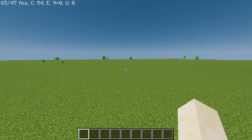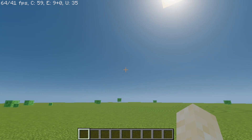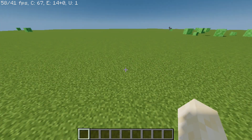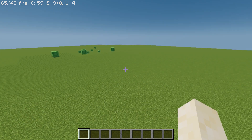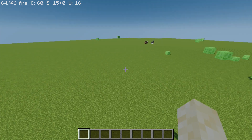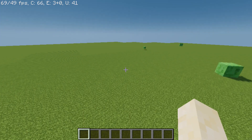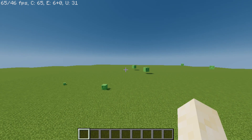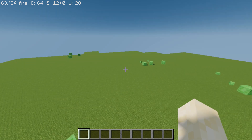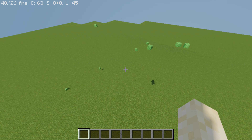Hey guys, welcome back to another video. Today we are going to be breaking my PC with Minecraft shaders and texture packs. There are three levels of realism. This one I'm currently playing is level one — fast. We have Tropiex high performance shaders. I'll try to link the shaders in the description. It's probably the best I've seen my computer run shaders at that high of an FPS. My computer really sucks, by the way.